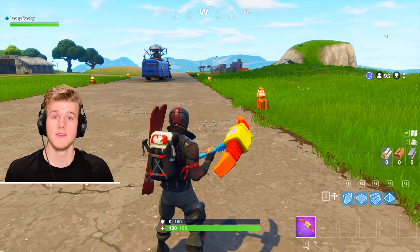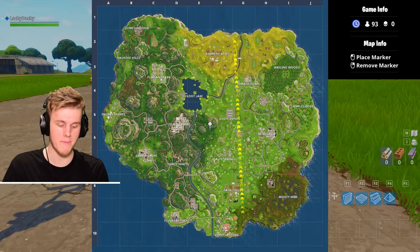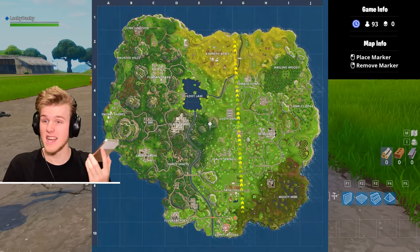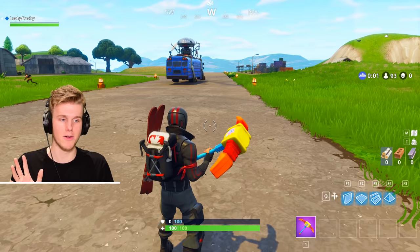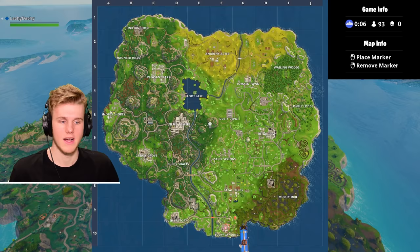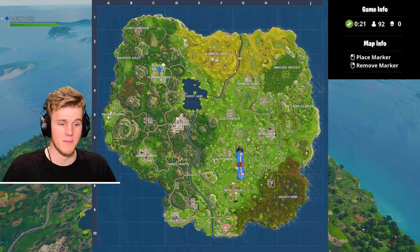Could take 20 minutes, could take an hour. So hopefully you guys will enjoy this. Let's get this started. Before we actually drop, this is what we're dealing with — the map here. Okay Google, where are we dropping, boys? Pleasant Park. That's actually not a bad one, that's pretty good, I'm down for that. It's worth mentioning you can't actually say 'where are we dropping, boys' for it to work — I just customized it for the bants. There's a pretty long sentence you need to say; I'll put it in the description.